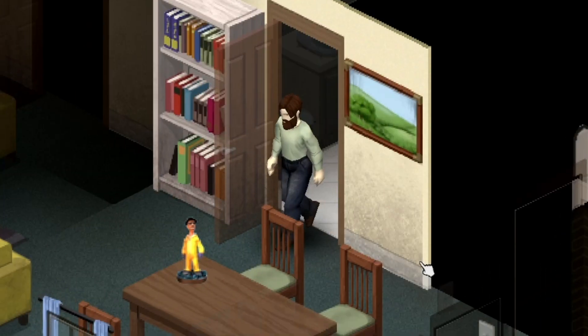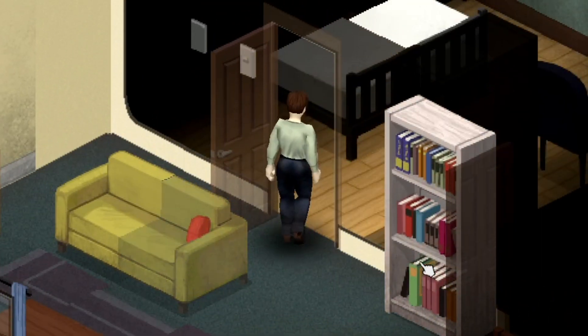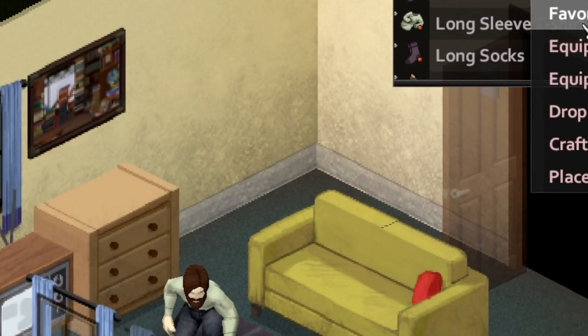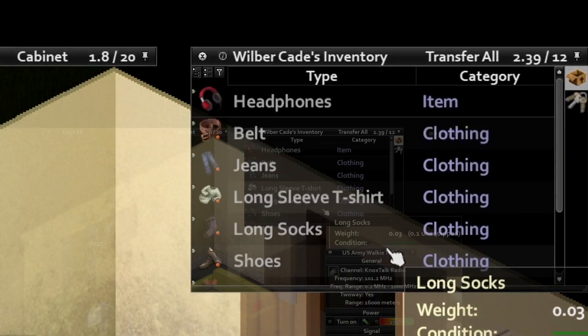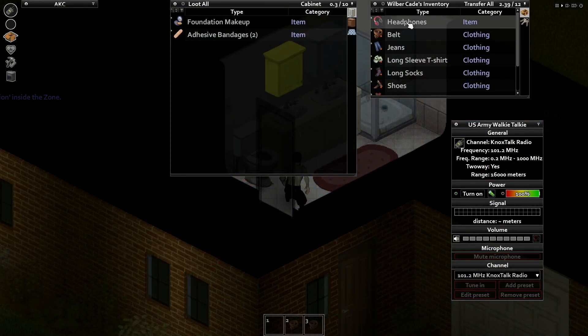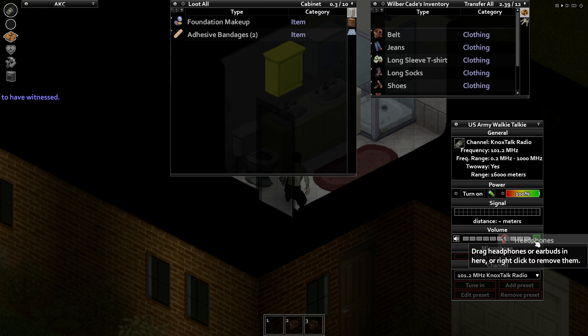Did you know in Project Zomboid that you can use headphones to silently listen to things like the emergency broadcast system on your walkie-talkie? To do this, you need to first equip your walkie-talkie into your primary, and then grab your headphones and drag them into the slot on the walkie-talkie UI, like this.